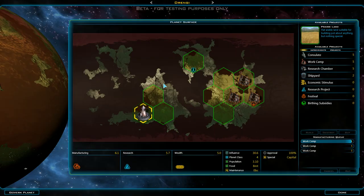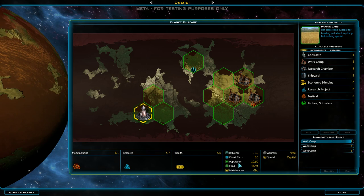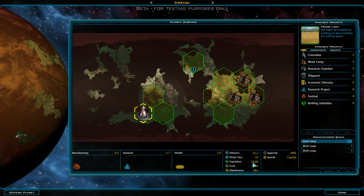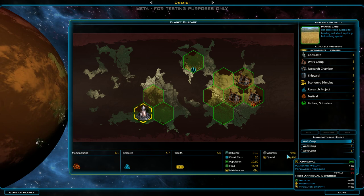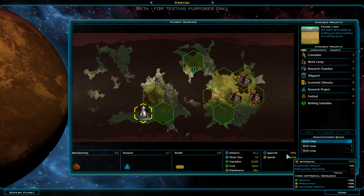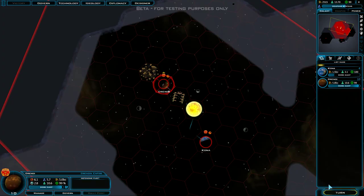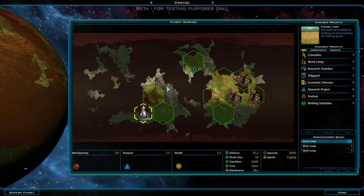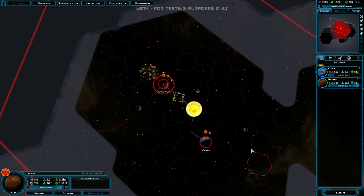So we are just exploring right now, passing some turns. Our capital has nearly completed its first work camp, which should significantly boost the overall production on this planet. We're doing okay on population — 16 metric tons of food and a population of 10.6, about a million. Our approval has dropped to 99%. You get a bonus based on having high approval: growth plus 40%, production plus 40%, influence growth plus 40%. At 100% approval those bonuses would be 50. So we're going to adjust the balance of our planet, get a tiny bit more wealth to bring approval back up to 100, and see bonuses of 50% instead of 40.